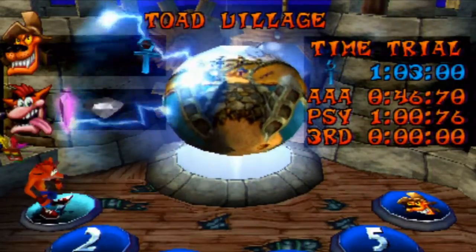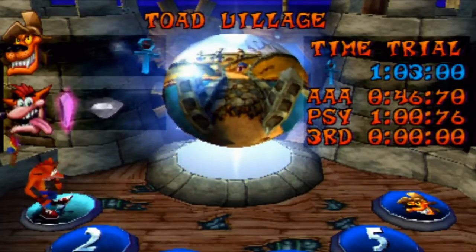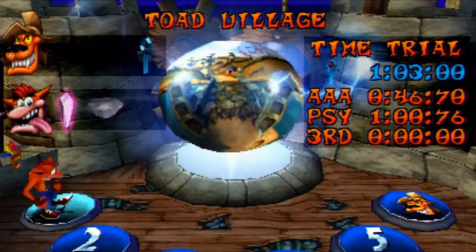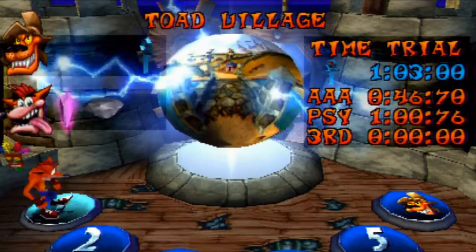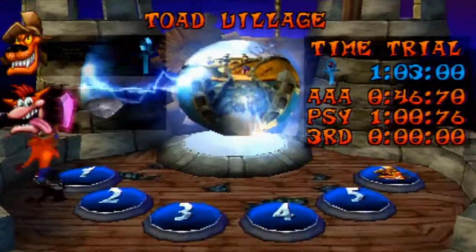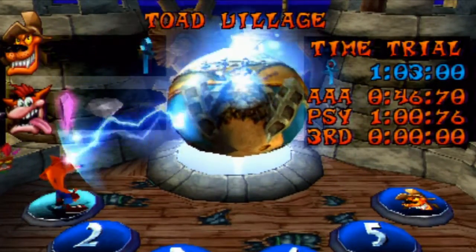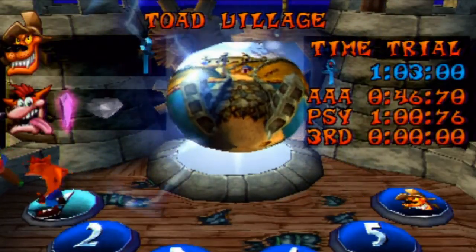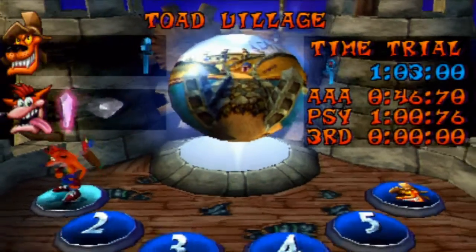You just have to beat the level in the allotted amount of time, next to that relic right there, to gain a relic. Beating that blue time nets you a sapphire relic. And then once you grab the sapphire relic and come back and step on it again, you'll see a gold relic. If you beat that time, you get the gold relic. And there's even better times than that, with platinum relics and even developer's times.